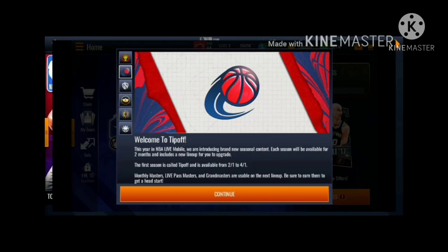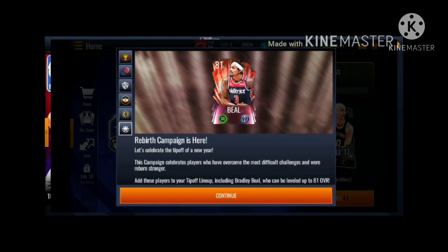Money master, Life Pass masters, and grandmasters are usable on the next lineup, so be sure to earn them to get a head start. It seems like you're gonna have a new lineup - basically just do the upgrade, and all your money masters, Life Pass masters, and grandmasters are carried over. Get a head start.